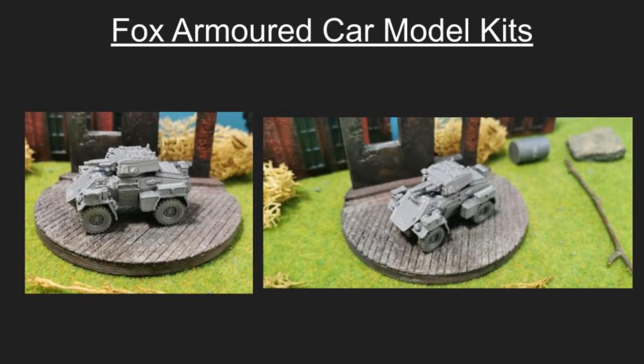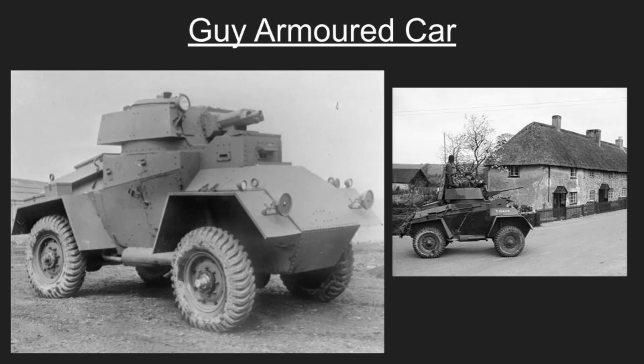Up next we have the Guy Armored Car — it's for the guys, the guys' armored car. The Guy Armored Car was a British armored vehicle produced in limited quantities during World War II, seeing only limited action during the Battle of France due to production constraints as the manufacturer was also producing artillery tractors. The design and construction methods were later transferred to Rootes, serving as the foundation for development of the Humber Armored Car. In 1938 Guy Motors built five prototypes of the Guy Quad Armored Car based on the Quad Artillery Tractor chassis designed by Woolwich Arsenal, with the Guy chassis selected for production.